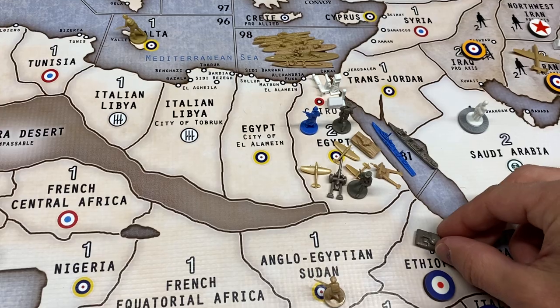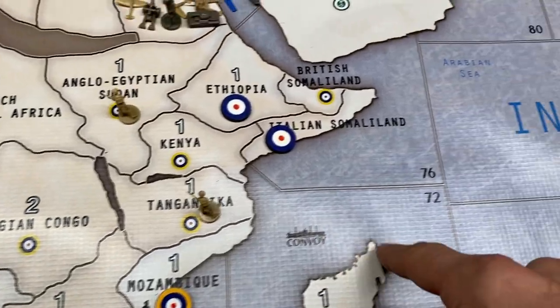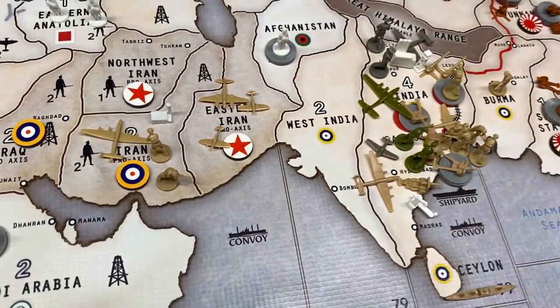The tank from Ethiopia is going to go up to Egypt. The bomber and two guys in South Africa are going to go one, two, three, four, five, six to India. A lot of attention in India for the allies.